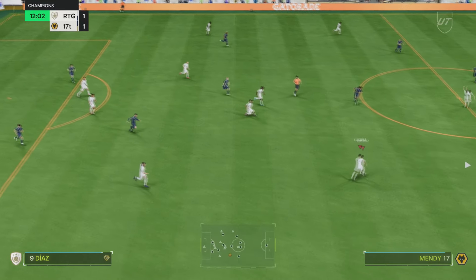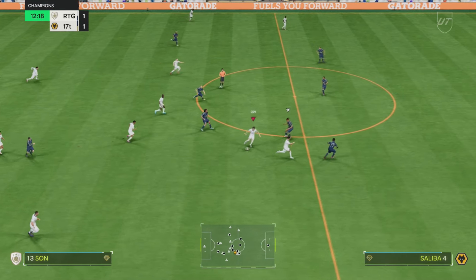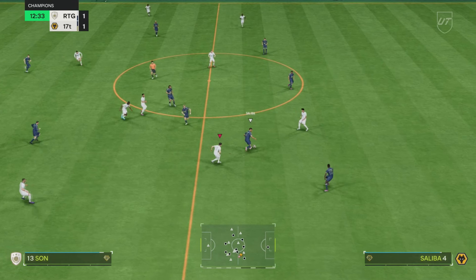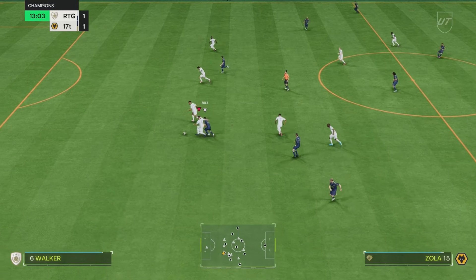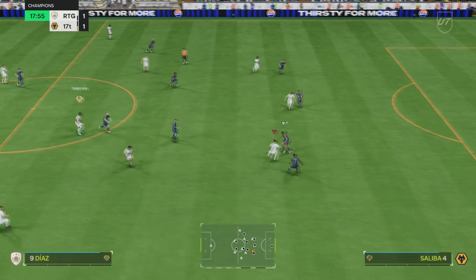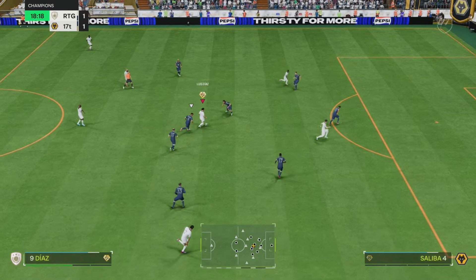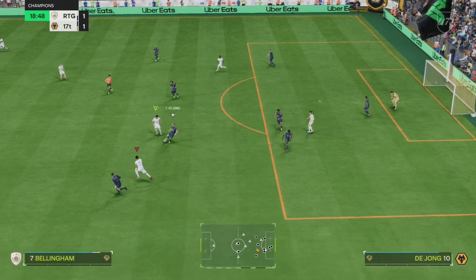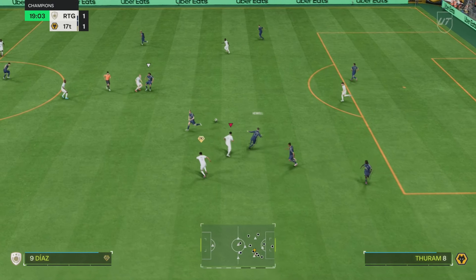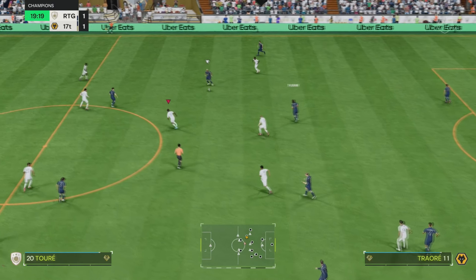Counter attack, straight into Diaz's feet, little one-two — nearly had him through. Good run for him though. His off-the-ball movement with that inside forward plus looks very, very good. Lovely ball out to Diaz, lovely little layoff back to him, holds off the pass, finds Son with the through ball — and we should have scored. What a ball from Diaz. Very unlucky not to capitalise — should have had an assist there.